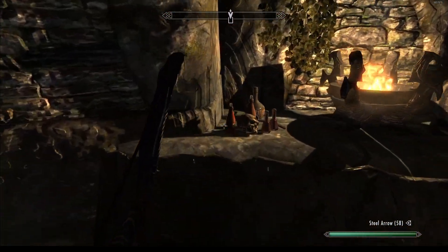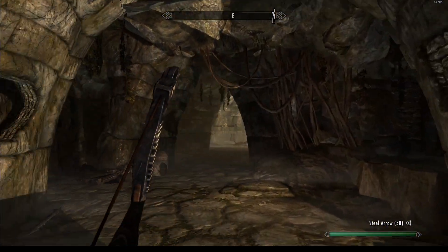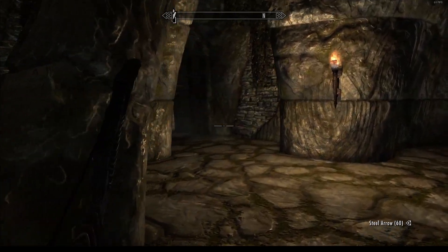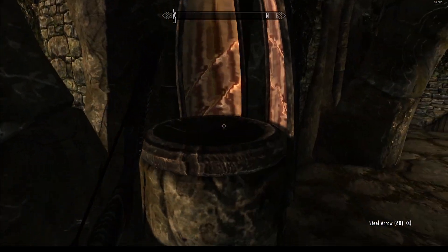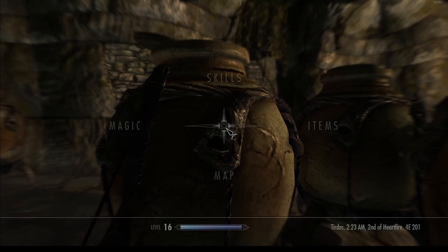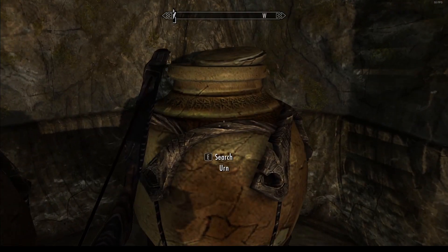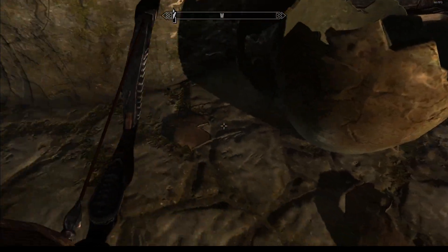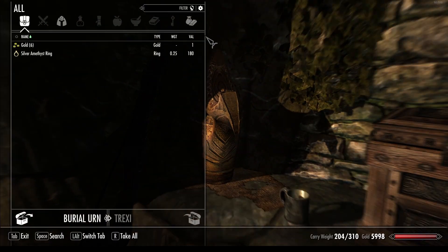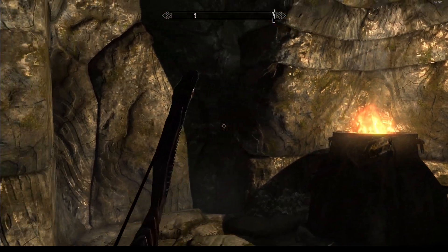Okay, this looks like a hidden path. Bucket empty, bucket empty - okay there is a trap. Is there a soul stone in it? No. Empty. This one is empty as well. And again empty. This looks like a door - might as well be the exit door, since I can't see any chains to activate that door.